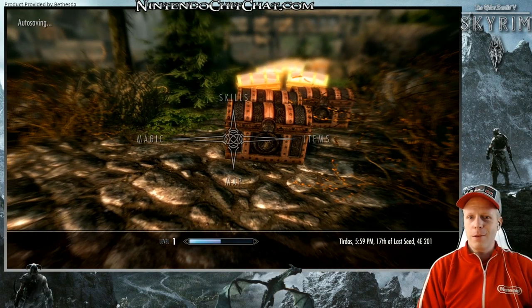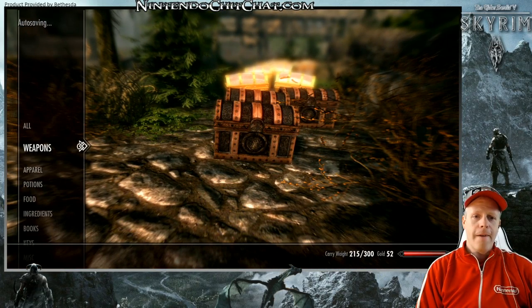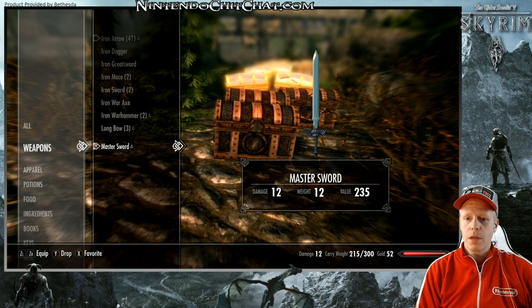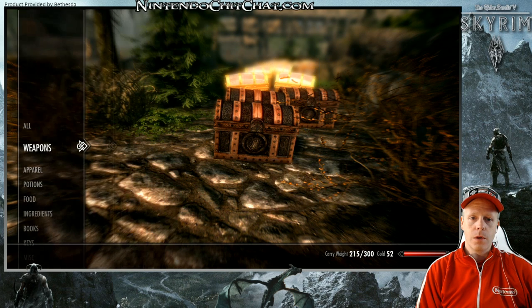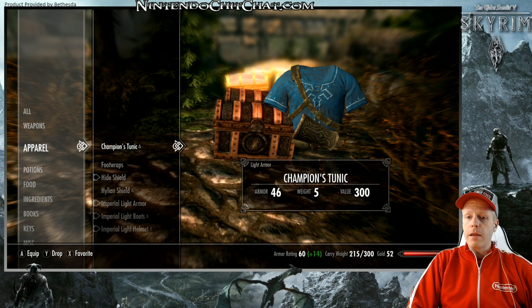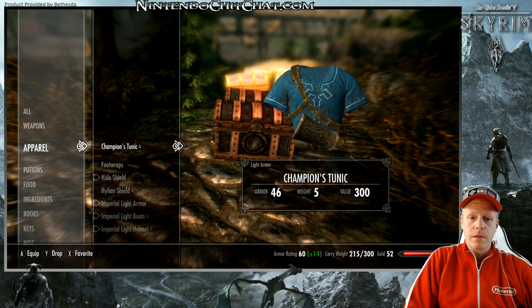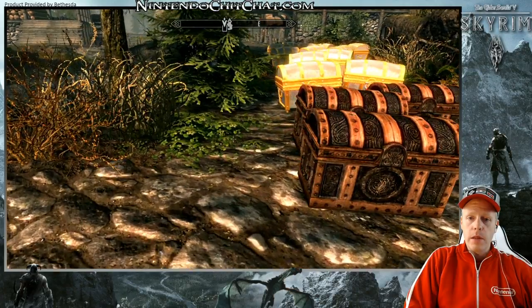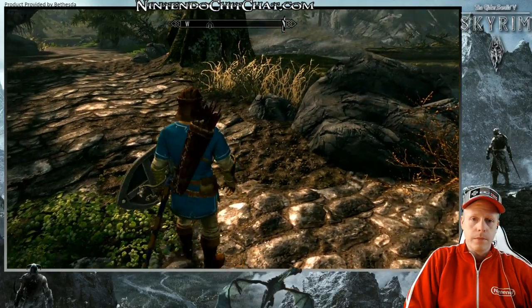Let's equip those special items from Legend of Zelda. For weapons: the Master Sword has a value of 235, damage of 12. For apparel: the Champion's Tunic has armor of 46, weight 5, and value 300. The Hylian Shield has armor of 23 — compare that with the hide shield at 16. Weight is 3 and value is 115. There we go — let's see how we look.